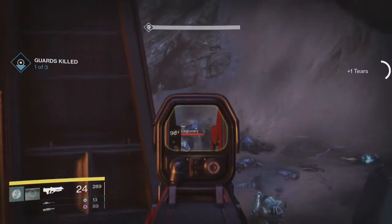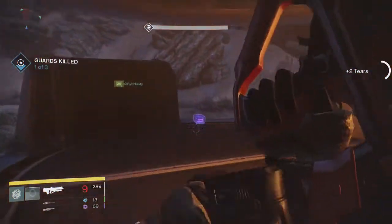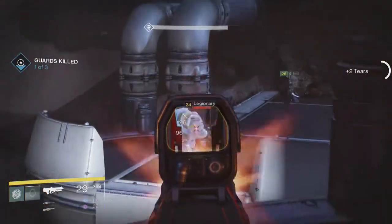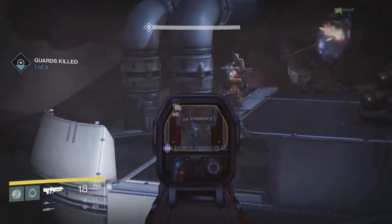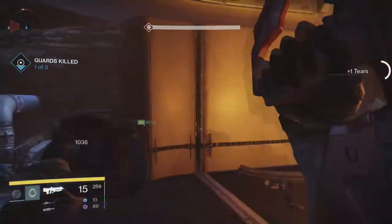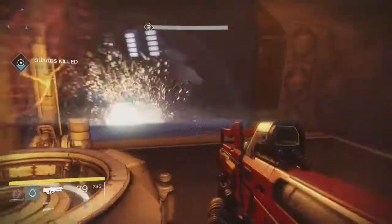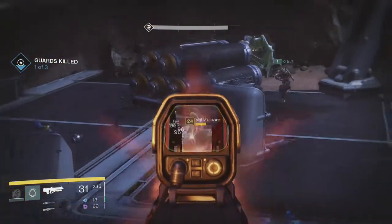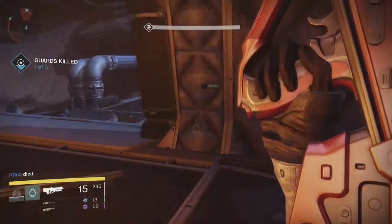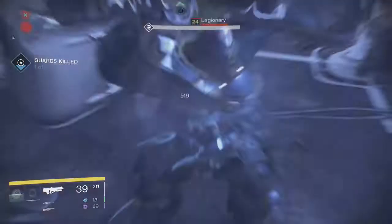Stay behind that wall because the dropship will come in and shoot at you - they shoot interceptor rockets, and you might die. One of the lieutenants will drop from the dropship and the other will drop in that cave leading up the ramp into the little command area. We rifle through all of them. A Colossus does spawn - focus on all the enemies first before going for the lieutenants.